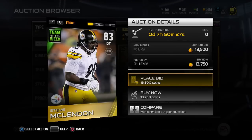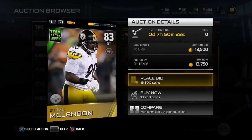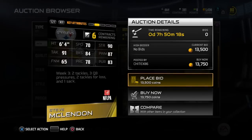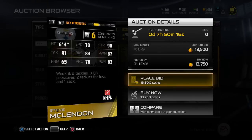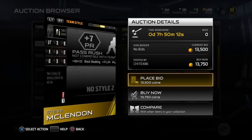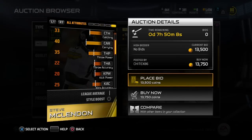Kind of pushing the budget a little bit here, but here is Steve McClendon's Team of the Week item, 83 overall. He was going for a good bit lower when he was in packs, but now that he's out it has been rising a bit. But anyway, pretty balanced — 70 speed, 90 strength, 91 tackling, 84 block shed, 87 power move, 83 pursuit. Basically a guy who can do whatever you want him to, just overall solid.